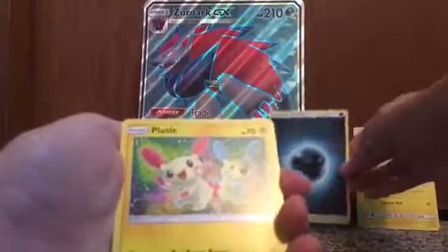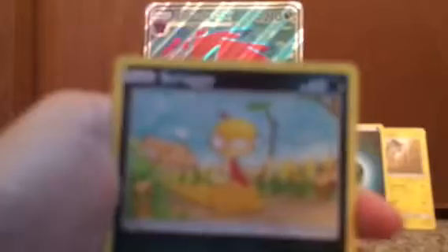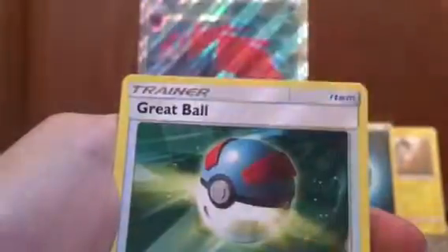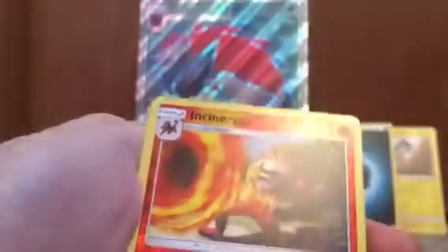Next pack — Shining Genesect on the front. The good thing about the packs being tighter is that they open a lot more cleanly. We have a Dark Energy to go with this. In this pack we have a Plusle, Toracat, Scraggy, Quillfish, Torfal, Great Ball, Double Colorless Energy — nice — Scraggy reverse holo, uncommon Incineroar, and a holo Zekrom.